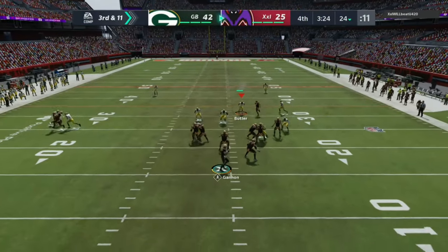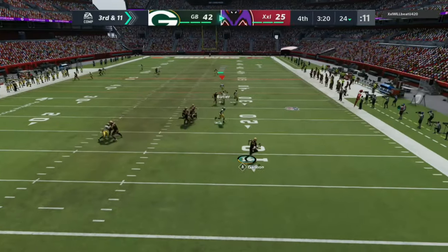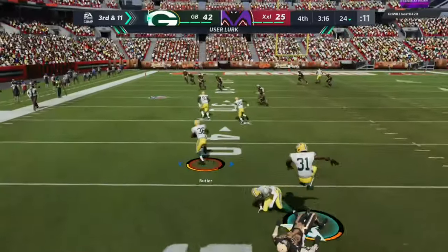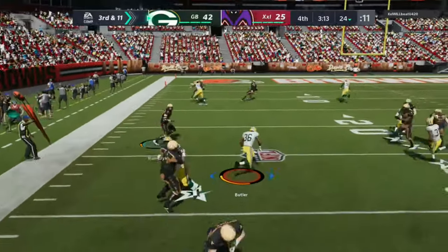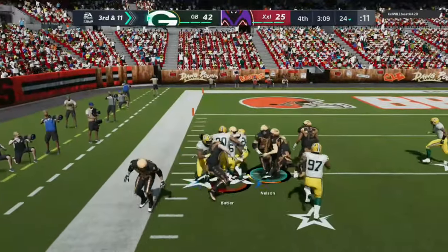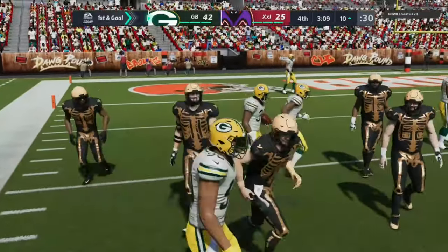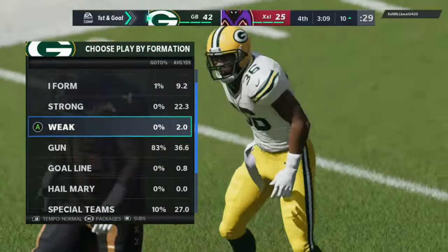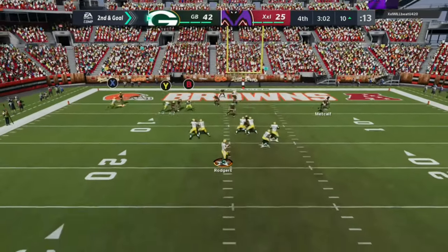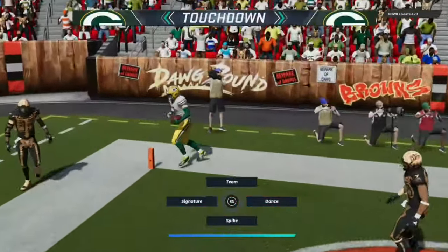Third and 11, I'm expecting that delayed tight end fade again — I'm on it with the user lurk and it gets picked off by Leroy Butler! He breaks a tackle and returns it all the way back to the 10. Then on second and goal, Tasem Hill is wide open on the crosser in the back of the end zone — touchdown, up 49 to 25.